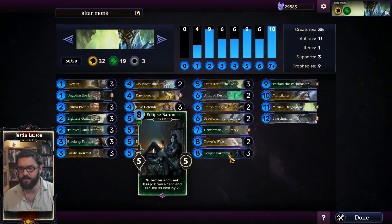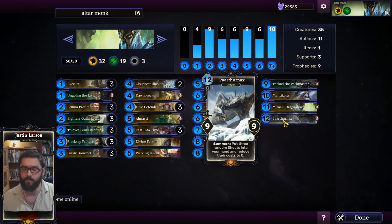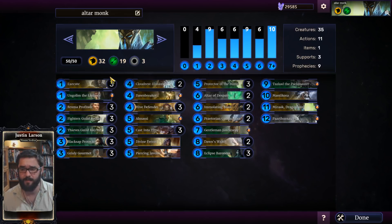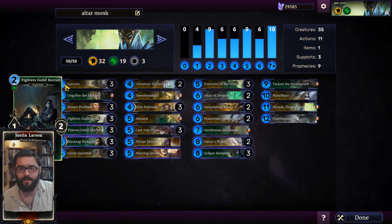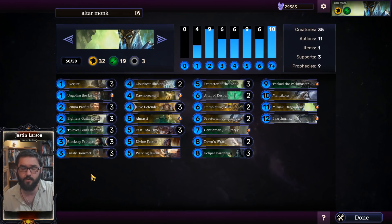A couple of Praetorian Commanders just to snowball and overwhelm your opponent, and then of course great late-game value cards: General Jim, Eclipse Baroness, Tascad, one Manticore, one Marak, one Parthenax that you pull out if your Altar gets that far — usually in some kind of control mage matchup. Then you have a whole bunch of anti-aggro tools, because Altar really helps the control and mid-range matchups. So you also have a bunch of Executes and cheap stuff to combat more aggressive strategies.